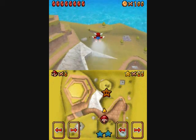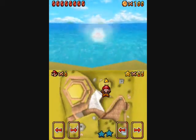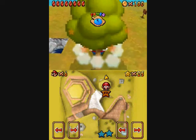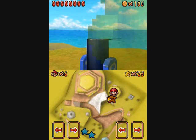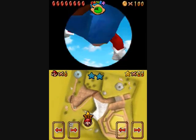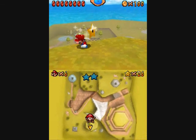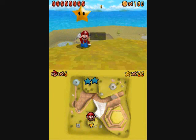The star appears wherever you got that hundredth coin — it appears right there in the air. So you may not get it necessarily on your way back to the island. However, you can just use the cannon and shoot yourself at it, which is pretty easy to do, like I do here. And there we go — Star number 26. Easy enough.